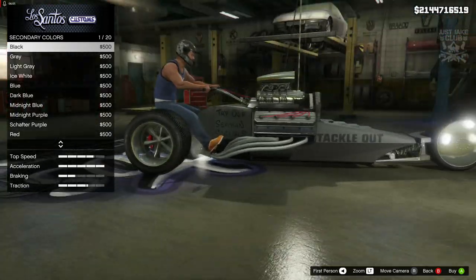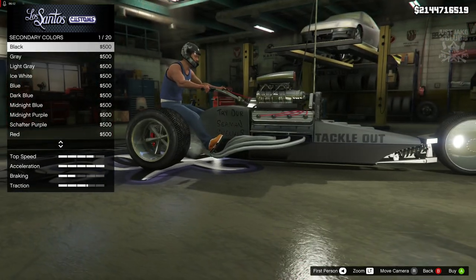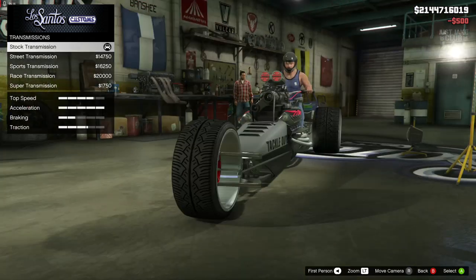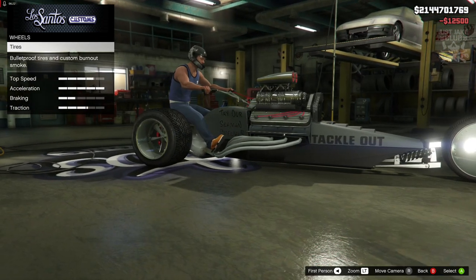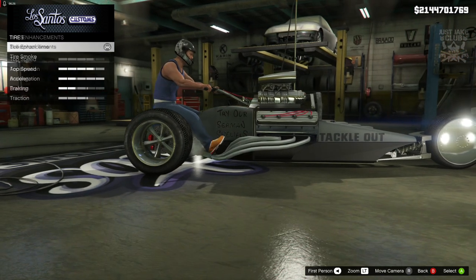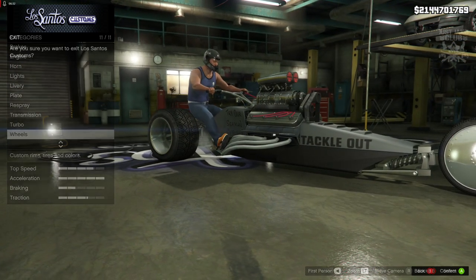White looks pretty cool but I think black actually looks better, so we're going to go matte light gray for the primary and matte black for the secondary color. Then we've got the transmission — we're going to get the super transmission, obviously get the turbo tuning. For the wheels, it's just tires — we can't actually change the rims, it's just for bulletproof tires and tire smoke. No windows either, so that's it.